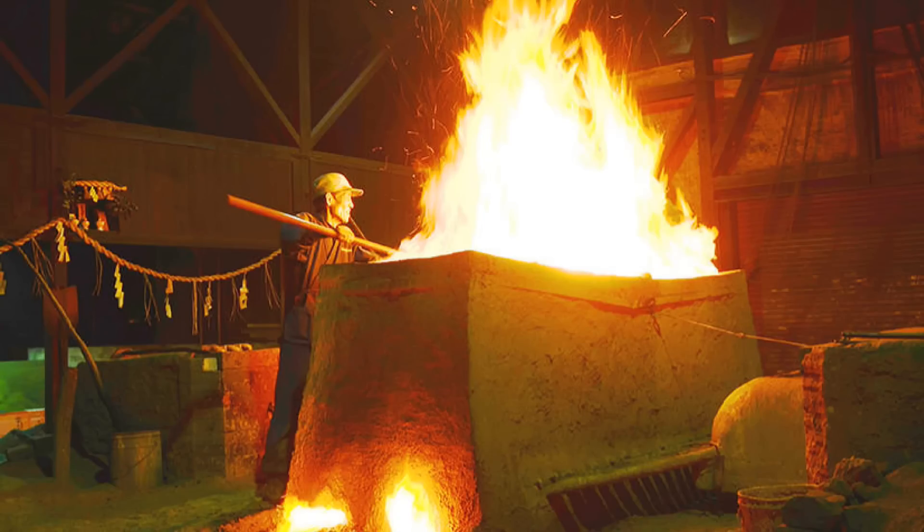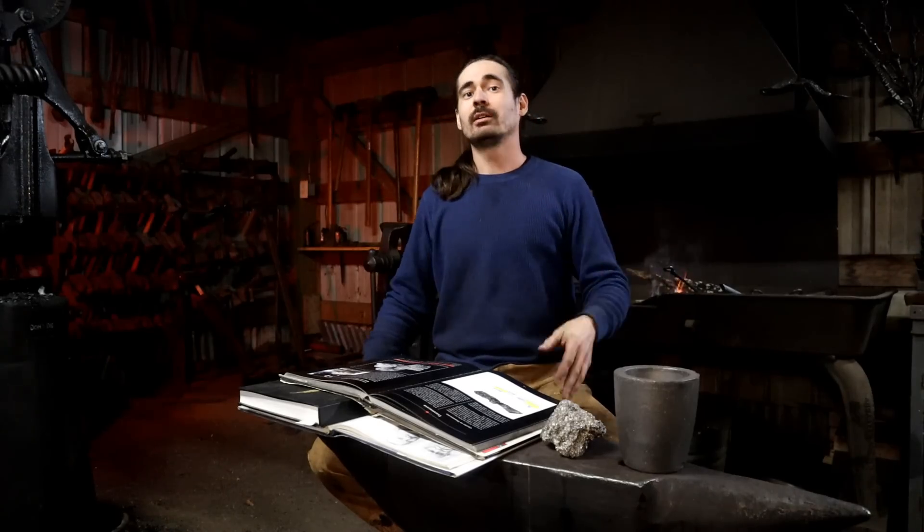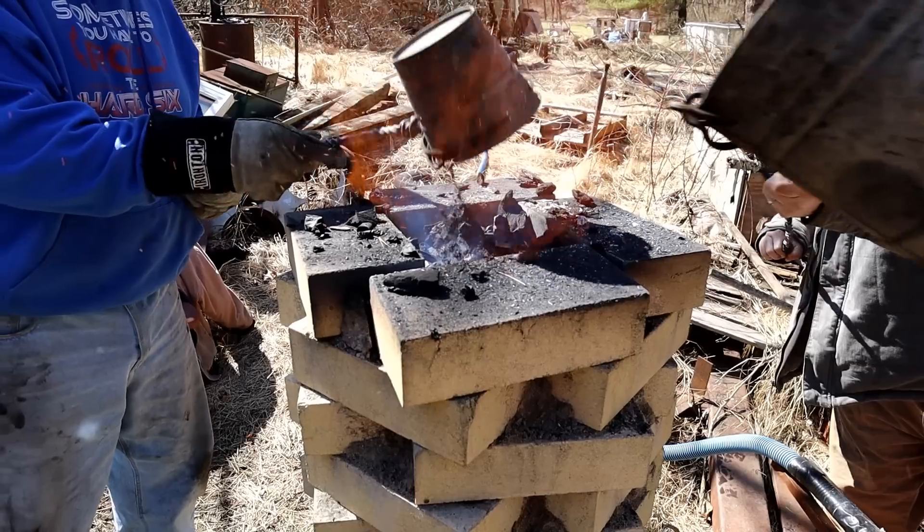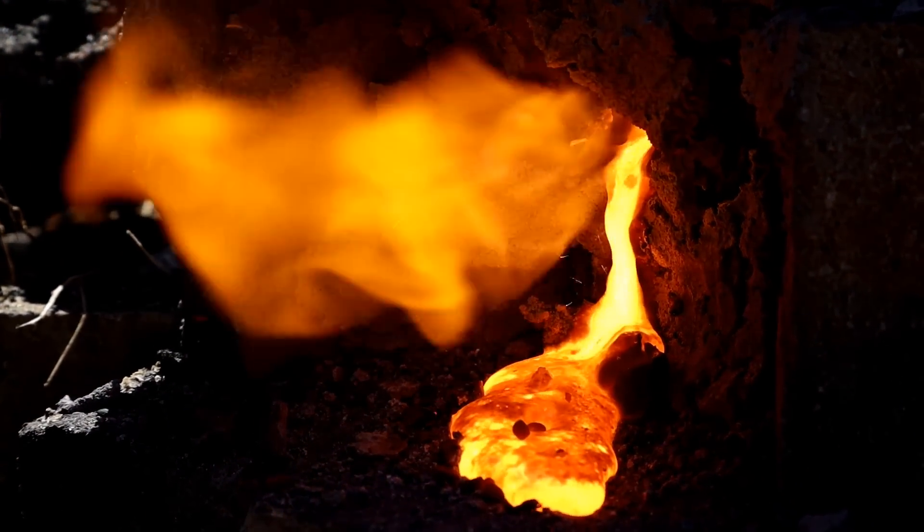Let's begin with bloomery steels, as they are assumed to be earlier in development than crucible steels. Bloomery steel is produced in a smelter that looks like a big trough, bathtub, or smaller pipe stack. You put charcoal on top, light a fire, and add successive layers of charcoal and ore. As the ore heats up, the slag — also known as molten rock — melts out. What remains is iron oxide, and as the charcoal burns further in an anaerobic atmosphere, it sucks out the oxygen, leaving iron droplets which accumulate at the bottom.